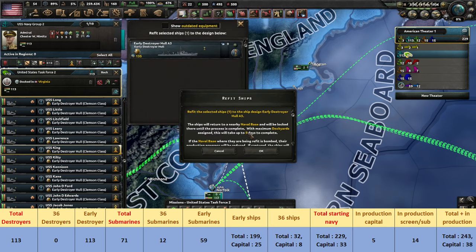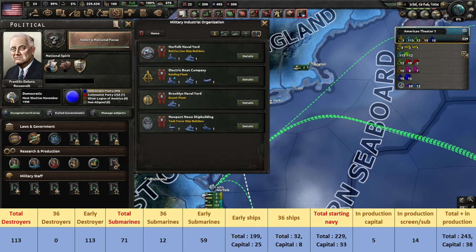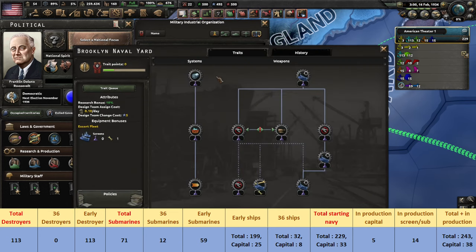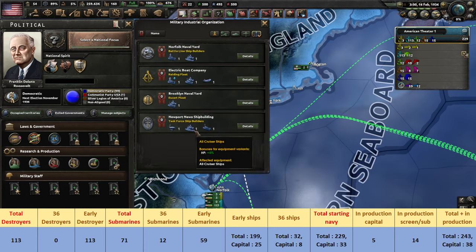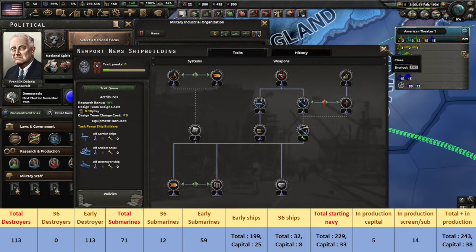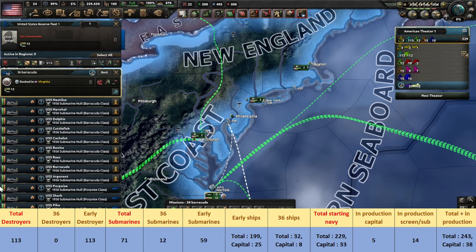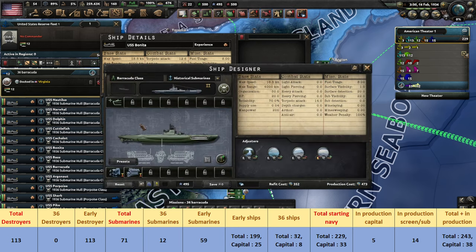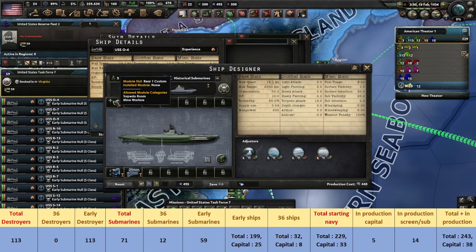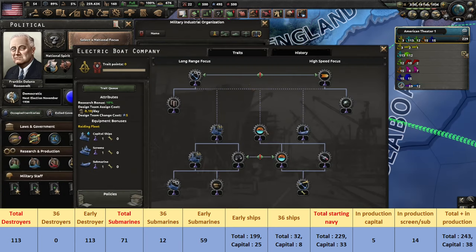Refitting takes a short time and gives experience to the MIO of your choice. I'd recommend using the Brooklyn Naval Yard, as it has specific bonuses for anti-sub warfare and a 5% bonus to production output, but you can also level up your carrier-focus MIO and get an extra 5% HP on the destroyers. In terms of submarines, you have 71 of them, but only 12 are 1936 models with the nice 4,000 kilometer range. All of your subs have a free spot for a torpedo or mine-laying module, which doesn't take much time to refit, so feel free to upgrade some or all of them for a stronger raiding fleet and a more experienced MIO.